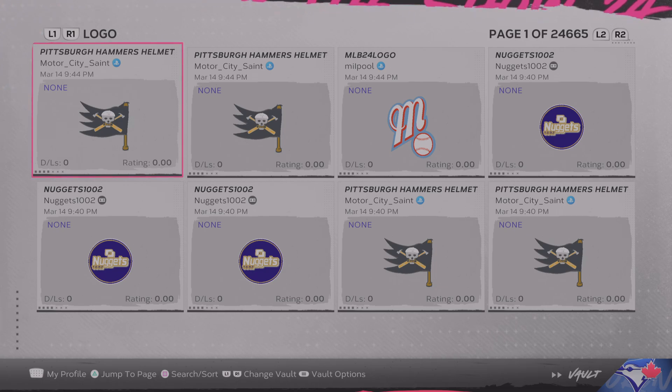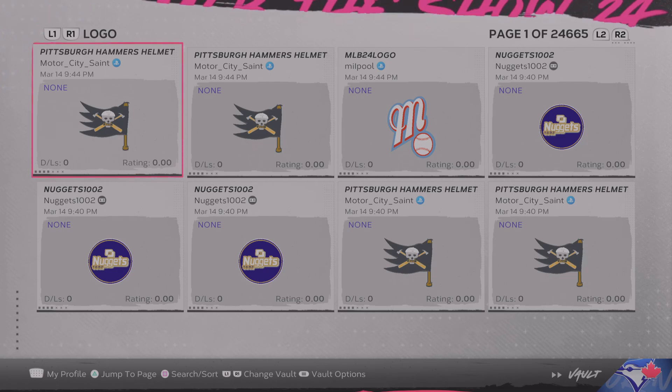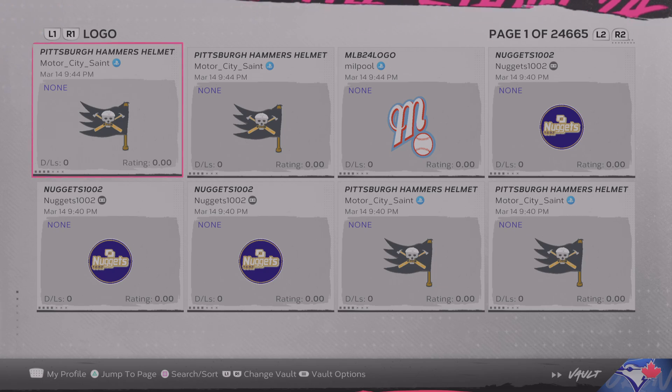You'll come up on this screen. I can't switch screens due to some of the other logos people have made — can't show those on YouTube — so we're going to stay on this page. As you can see, there's the Pittsburgh Hammer Helmets, there's the Millpole logo, and there's the Nuggets emblem for the Denver Nuggets. All these people create these logos and post them here for you to use.